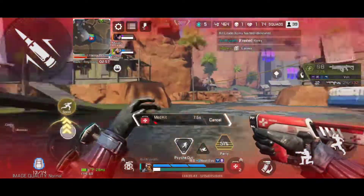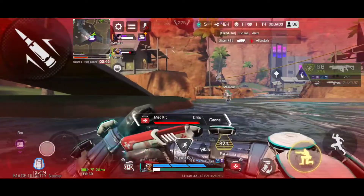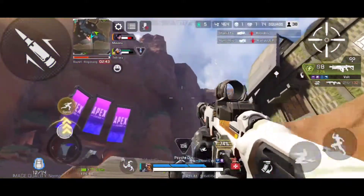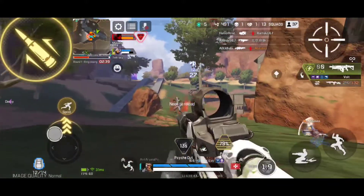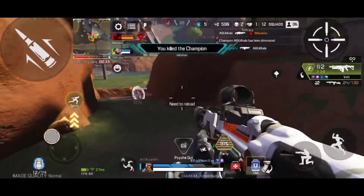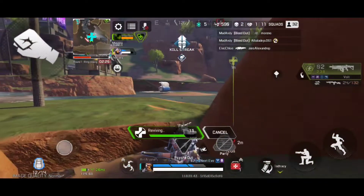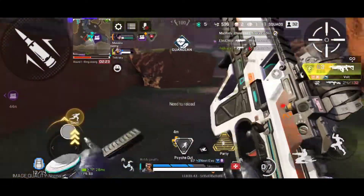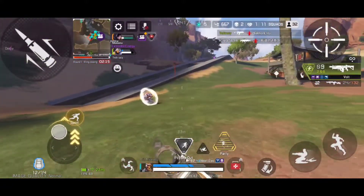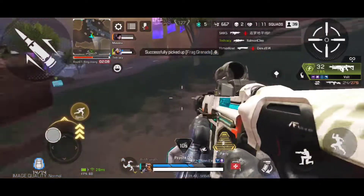Healing up with a medkit. Got an extended energy mag level three here. Grenade — they spotted me, I'm taking shots, need help. Taking out the champion. Got a whole squad coming — Mirage here to save the day. There's another squad firing; extended energy mag level three. Picking him out with a decoy — that one's out for the count.